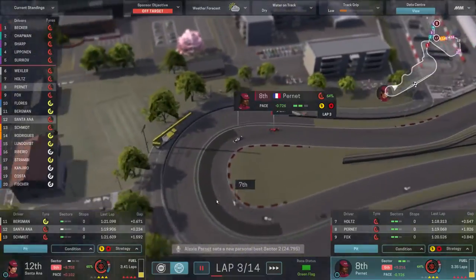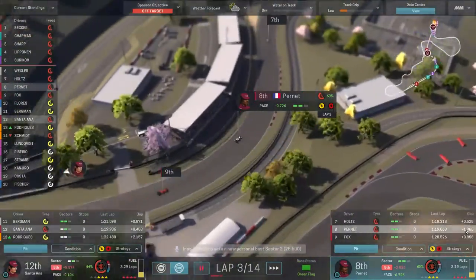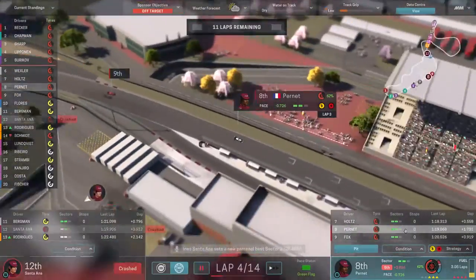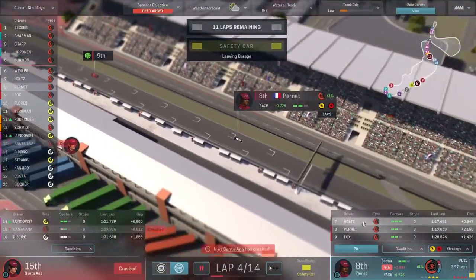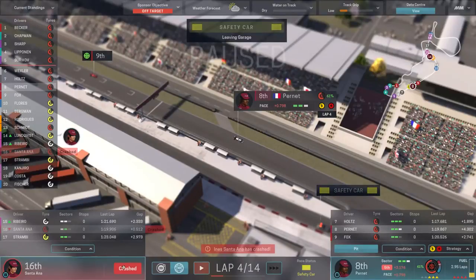Pernay is actually gaining on Holtz. But wait — the safety car is coming out. And Santa Ana has actually crashed.